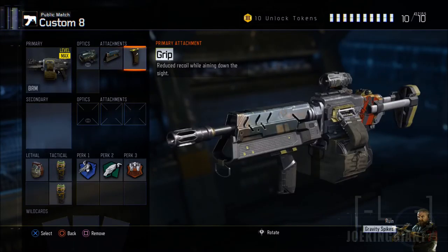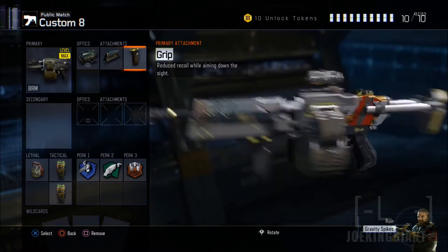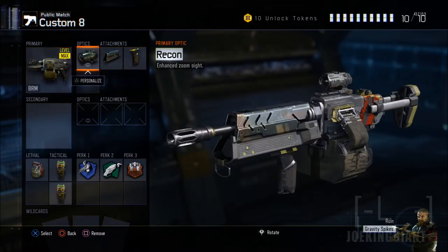The next attachment is the Grip, and this one is 100% a necessity. Without the Grip, the gun is going to be all over the screen. With the Grip on, you should do just fine from long range and medium range. Short range is still decent but the BRM doesn't aim super fast, so keep your distance overall.